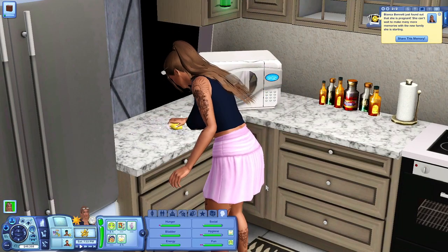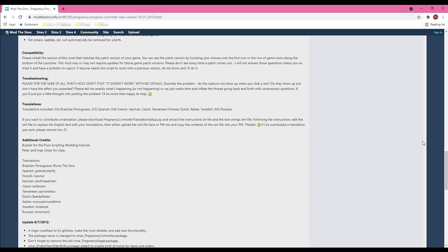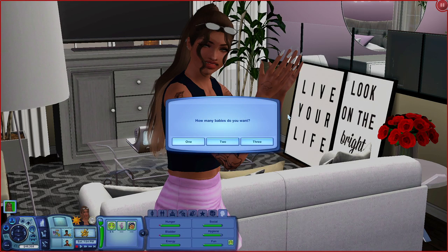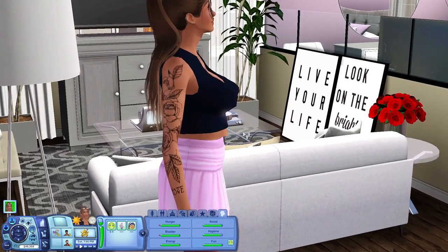Bianca just found out she's pregnant. Let me introduce the Pregnancy Progress Controller mod — another scripting mod, so make sure you read the description. Options include: display pregnancy information, end pregnancy, give birth now, pause pregnancy, set chance of multiple birth, set pregnancy progress, set the gender of your baby, and start labor now. We already know the gender, so let's set the chance of multiples — I'll say two babies — and bump her pregnancy progress from 33 up to 50, then 70, so her belly gets bigger.